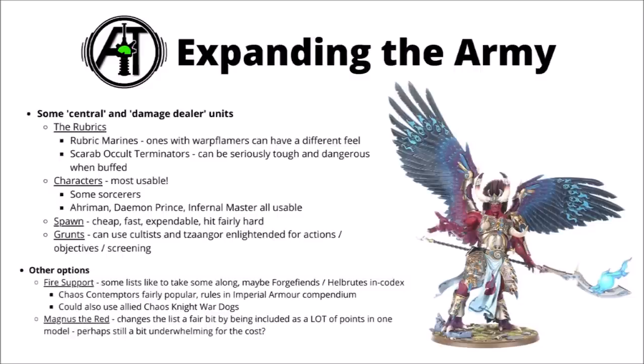So once you've got a core established, what ways could you use to expand a Thousand Sons army and get it up to something like a 2,000 point list? In general from this core, I'd be adding more central and more big hitting damage dealer units. You'd want a hefty core of Rubric Marines and Scarab Occult Terminators at the centre. You could think about adding some Rubric Marines with Warp Flamers if you already have a fair few with Bolters - they could have a very different feel and be delivered by Deep Strike for some heavy damage. Thousand Sons armies generally want to go at least fairly heavy on characters leading them. That box of three Sorcerers is great value, and other good choices are things like Ahriman, the Daemon Prince, and the Infernal Master from the Combat Patrol box.